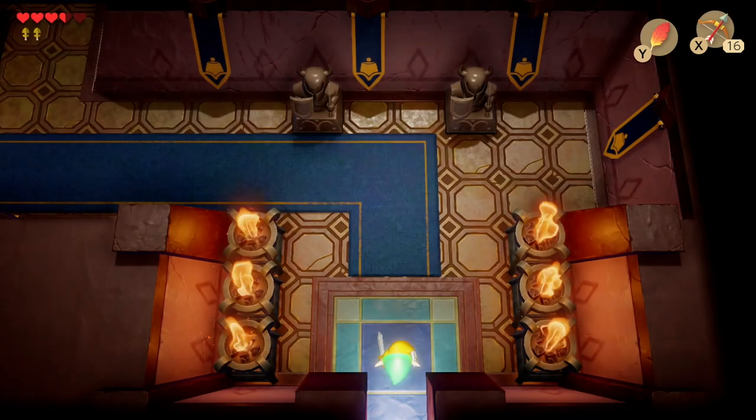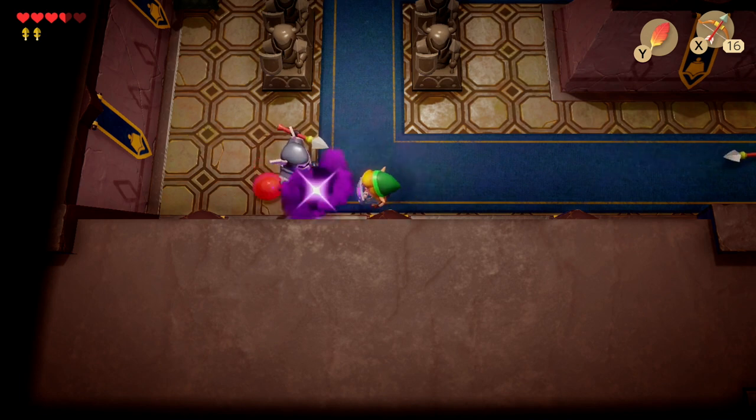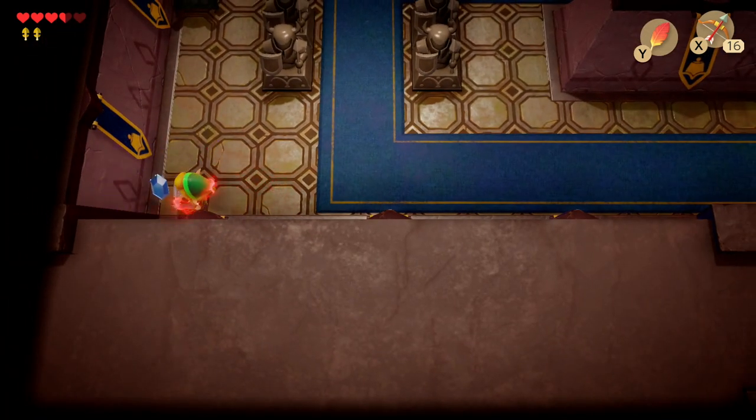Now it's time to enter the castle. Watch out for the spark bouncing around and a knight with spears — take those out along with the red gels. Then from above, the third gold leaf will fall from the sky.